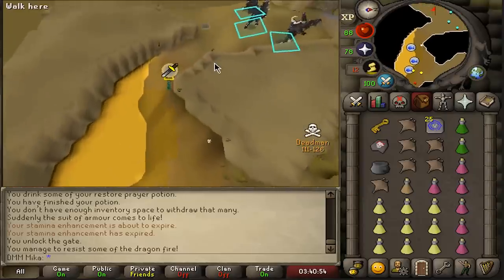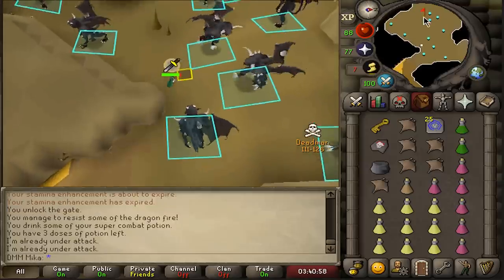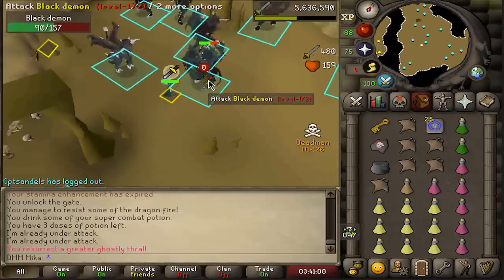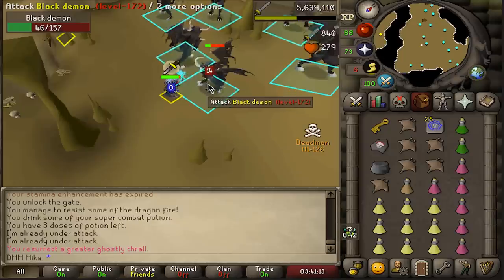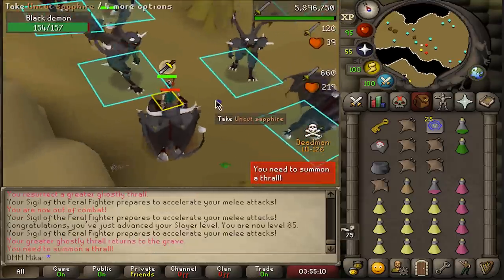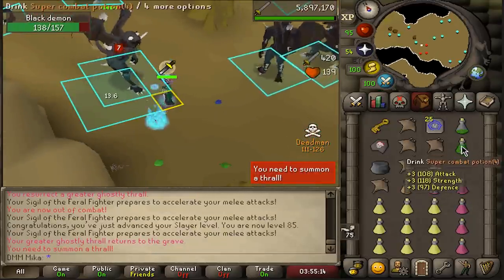With this many people — maybe 20 — if everybody works together they can all make a ridiculous amount of money, way more than PKing would give. 85 slayer — that means we can now go hunt for whips! I'll still finish this task, and I'll finish an attack level too — both slayer and attack. 91 attack! I've decided I'll start training defense to around 90.